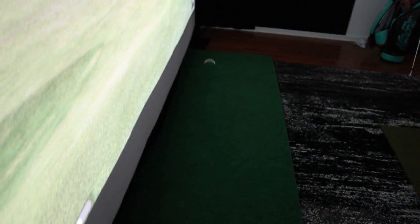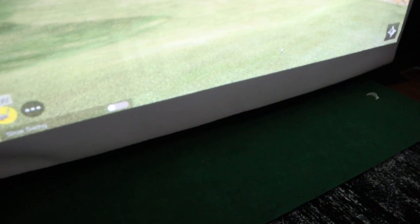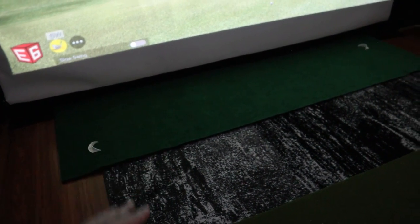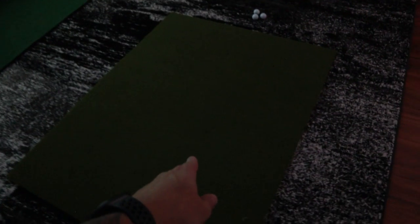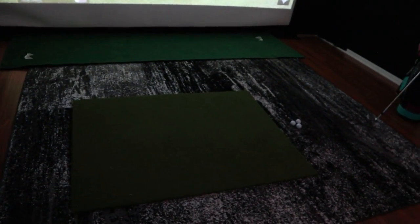I'm using the putting green carpet mainly as a landing strip, not specifically for rolling putts — though it's very fast and smooth. The closed-cell foam from FoamFactory.com sits underneath for padding and sound deadening. The hitting mat has tee holes for rubber tees and came off Amazon for around $250 for a 5x4 mat. My original plan was to order two and put them side by side for a huge turf area, but it's doing the job fine for now.